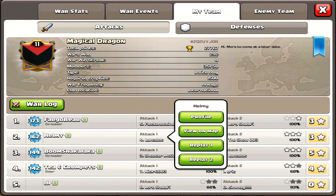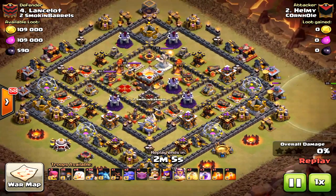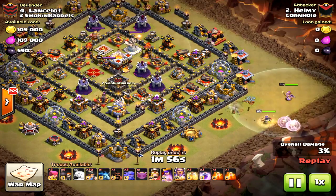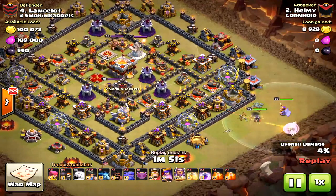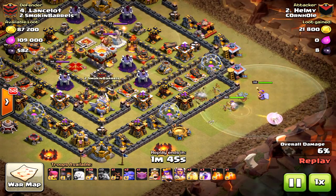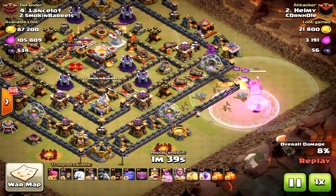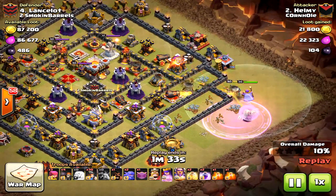I will share his other attack - Helmy's second attack - and this one was for a two-star. He didn't do miner-bowler here; he did a queen walk miner, which on this base is really the wrong troop composition. Mass bowlers would have been great, or the miner-bowler strategy. Look at everything clumped in the middle - that's a bad base design for Town Hall 11. Bowlers under rage would destroy everything, and those inferno towers would be dropped to the ground immediately. This attack just kind of went south because of the wrong troop composition.